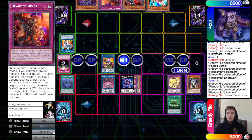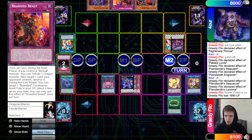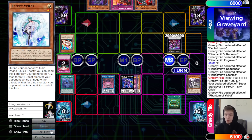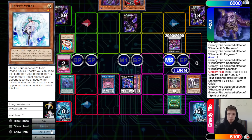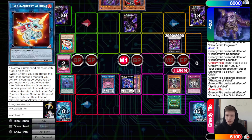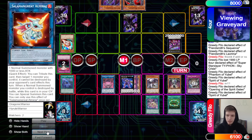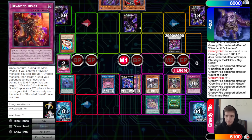Normal summon Rocket Tracer, turn that into Typhon — that doesn't do anything. Attack over Muckraker. Typhon effect — chain Phantom of U-Bell to destroy, then destroy Spirit of U-Bell, Spirit of U-Bell summons U-Bell from the graveyard. Set Branded Beast, pass turn. They draw Evenly Matched — both Bestials in hand lose to the DDD, so Branded Beast isn't live. Discard Evenly Matched, special summon Spirit of U-Bell, go for Nightmare Pain. Activate Nightmare Pain.